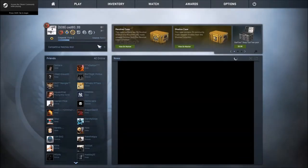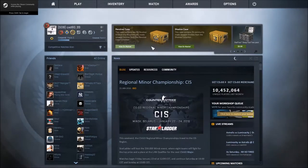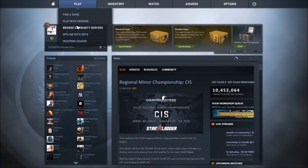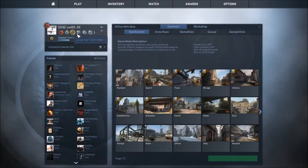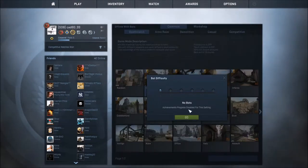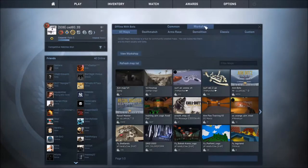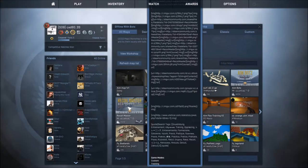A couple of ways of doing this: you can hit play offline with bots, deathmatch is great, pick a map like Dust, hit go, and in here you'd hit no bots. Also, there's this Recoil Master weapons training map.